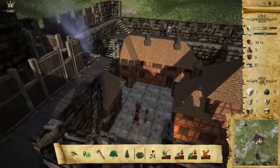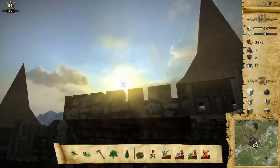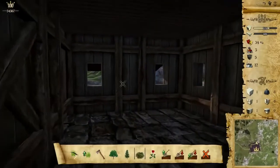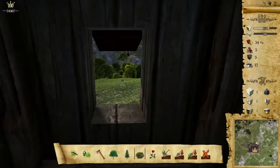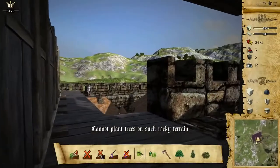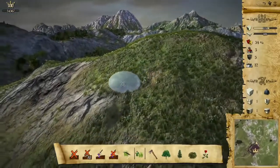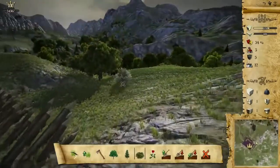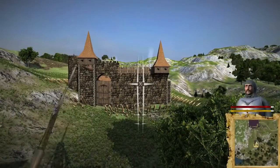If citizens are under attack they try to hide in your castle. But this is building mode, so nobody will attack you if you don't want. Let's look from this tower. You can also build nature like bushes and trees. This is the overall view.